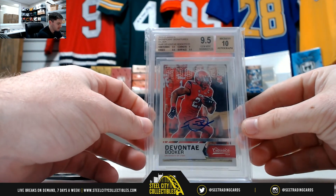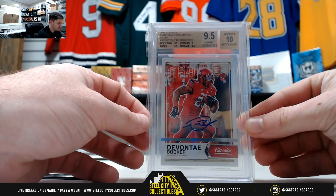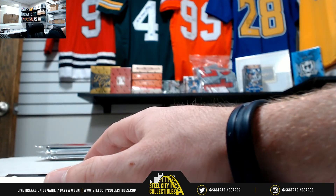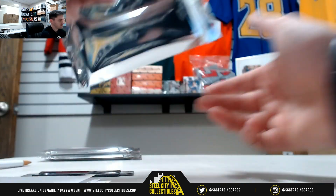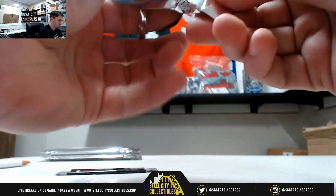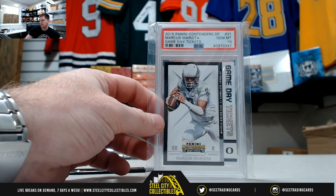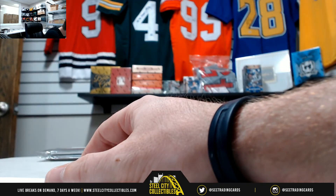Devontae Booker, 17 of 25 — that would be the Broncos, AFC West, that's Steven. Marcus Mariota game day tickets, PSA Gem Mint 10. That's the Titans, that's the AFC South — that's Ben.